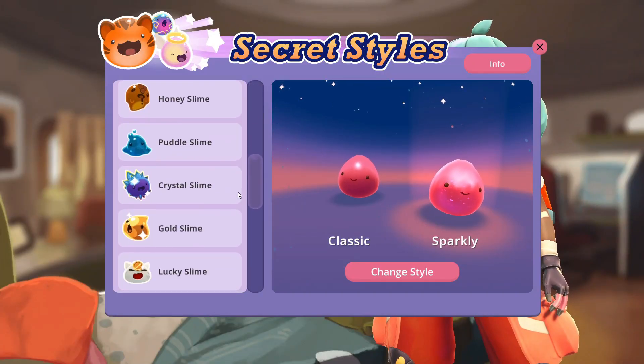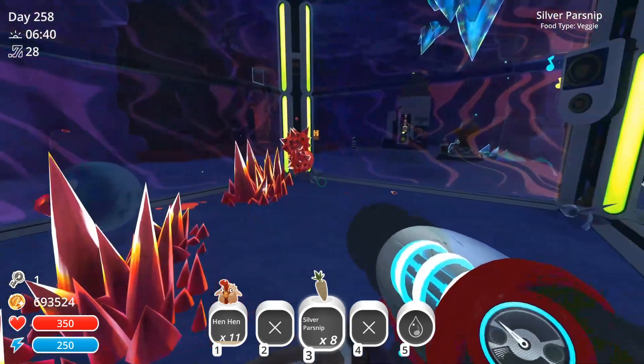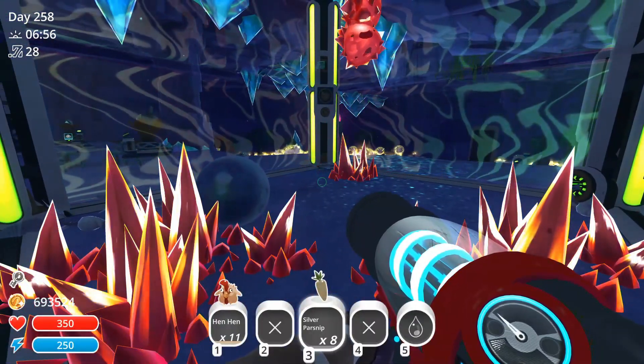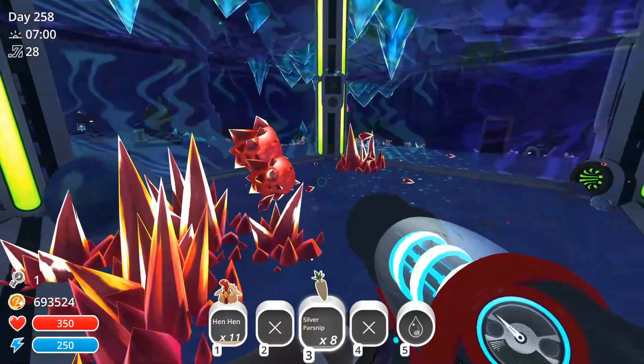Crystal Slime's secret style, ruby red, is based on ruby and its associated color. Its red colorization and the presence of large crystals within its body may also be based on still-molten magma.